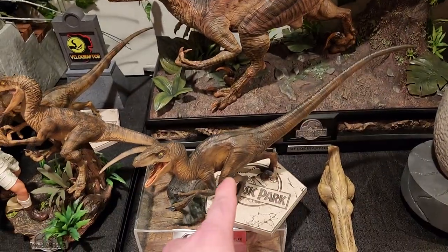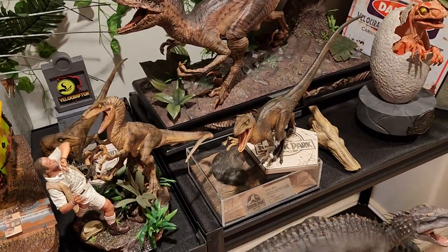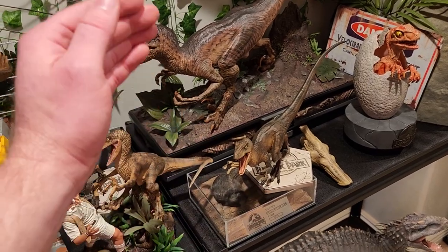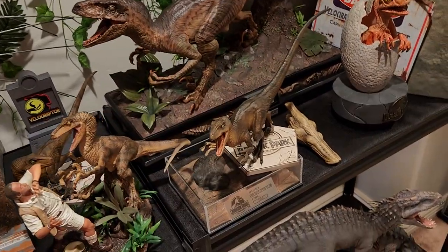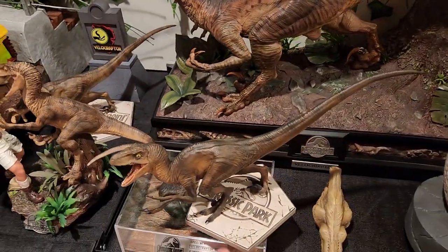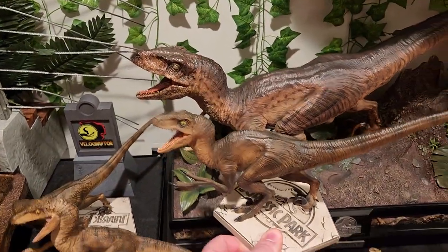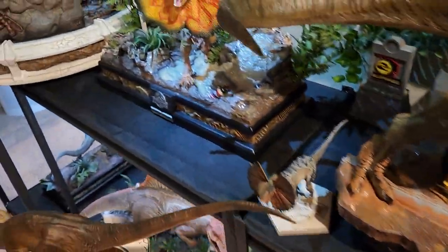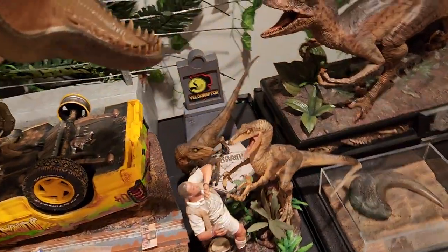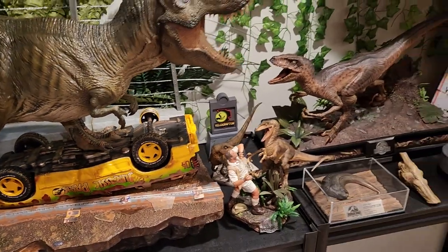Here it is in the display. This is just to show the difference between the two — one-tenth versus one-sixth scale. The poses are very close to being the same, however this one is not as hunched down and the claws are positioned differently. Other than that they are extremely similar, although obviously the paint application on the Prime 1 is superior. I am selling the one-tenth scale raptor if anyone wants it.